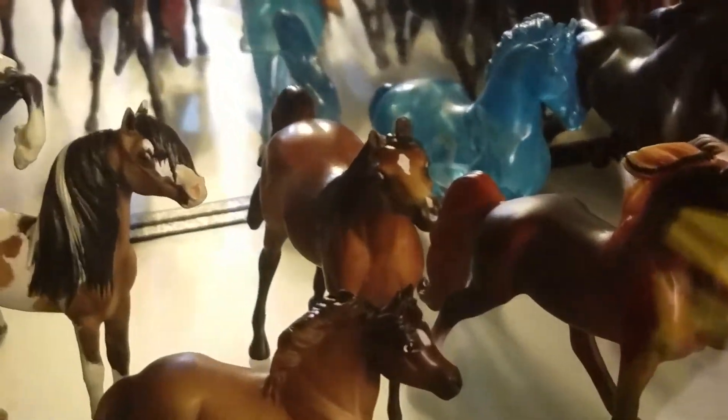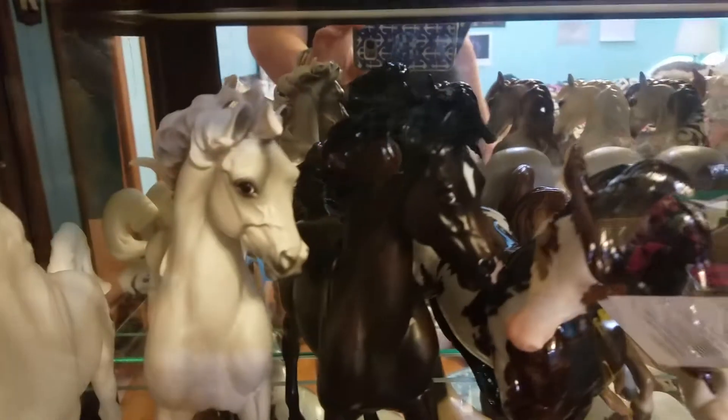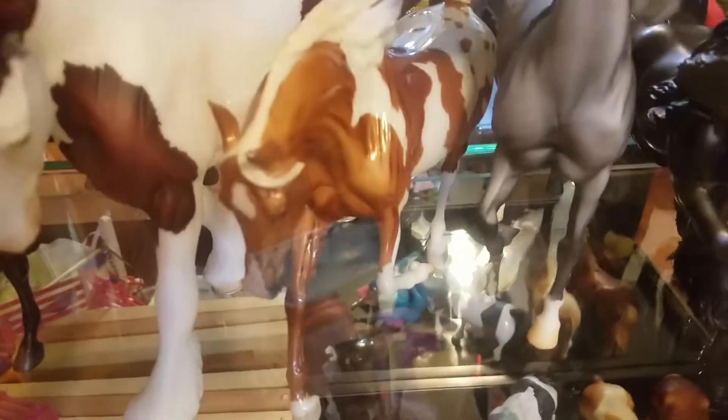And then we jump to Part Arab — we have Custom Z71 like a Cadillac, who's that one right there. And then we jump to Part Arab, which includes Rose right there, my bitchy mare. Port, who's the blackish bay. And Norwegian Wind and Caribbean Princess right there.